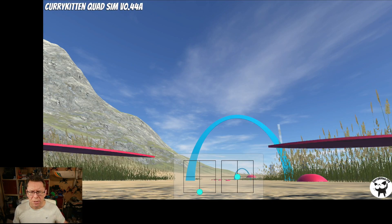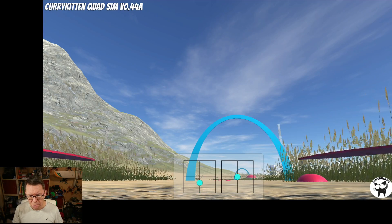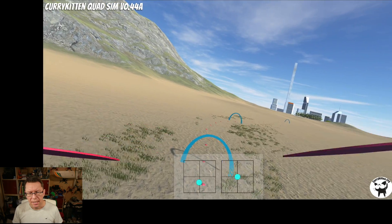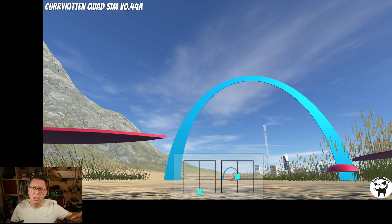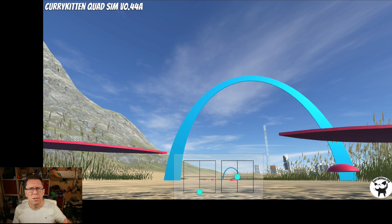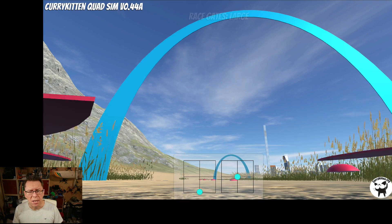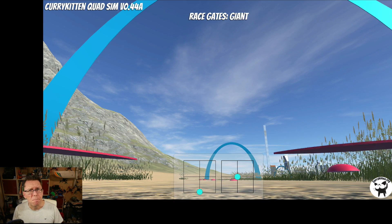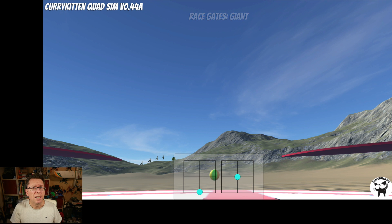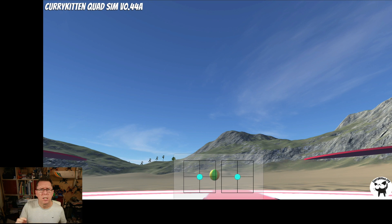A couple of guys picked up on the race gates saying they're hard to get through, too small. They are actually pretty big, but I think the issue is I haven't been able to reproduce the camera lens distortion that makes gates look larger in real FPV — writing a shader for that is planned. However, I figured why delay things when people are struggling, so if you now press the G button you cycle from normal gates to large to giant. These are big gates that anybody should be able to fly through.